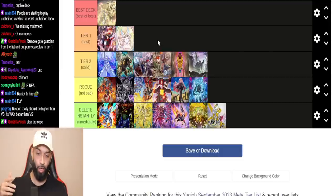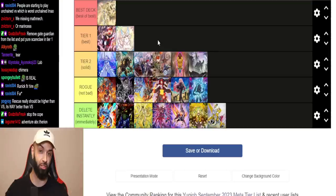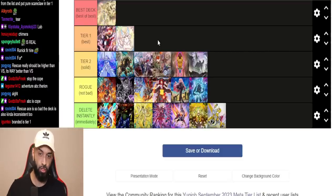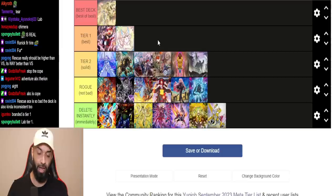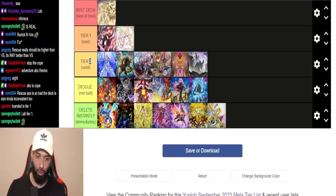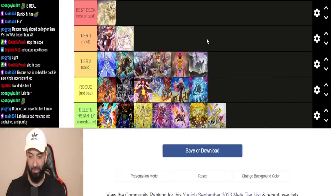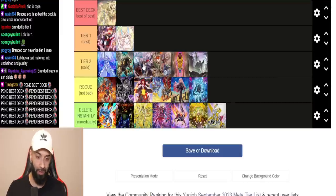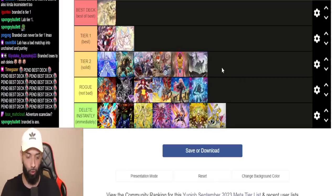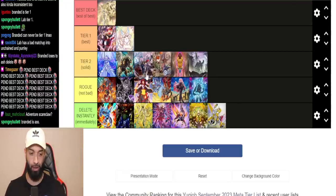There's no other deck I could put at Tier 1. I could put Pure Scareclaw — I stole this tier list from a random on Tier Maker, I typed in 'meta list 2023' and found it. I'd add Pure Scareclaw at Tier 2. In Kashtira format I would put that at Tier 1 without question. I'd put Dracostrings at Rogue. Someone in chat says Branded Tier 1 — I disagree. I'm being a little harsh on my tiers because I don't want to give fake love to these decks.